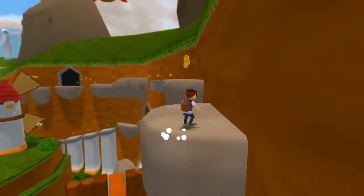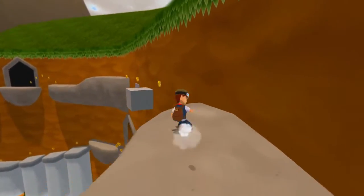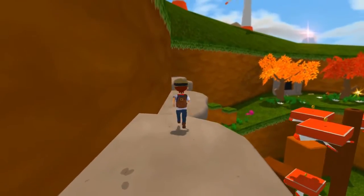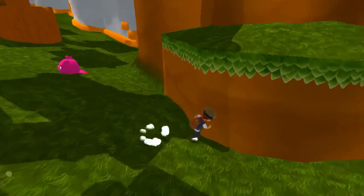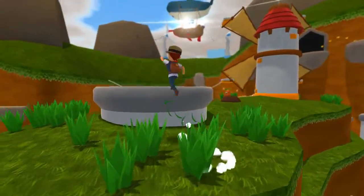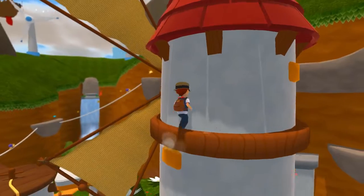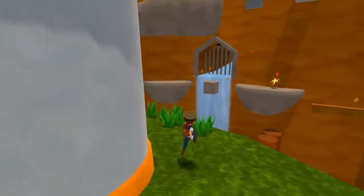You can also, in the air, press the X button to make a sort of dash forward. So if you're trying to make a far jump, you can use that. You can jump off walls to get to high places. I think you can only jump off one wall once — you have to jump off another wall in order to jump off again at that level.